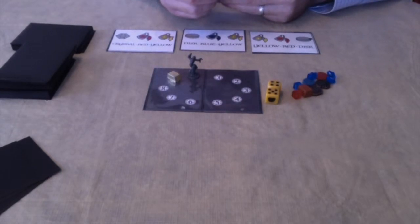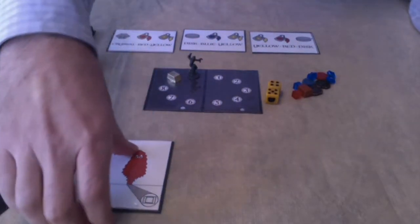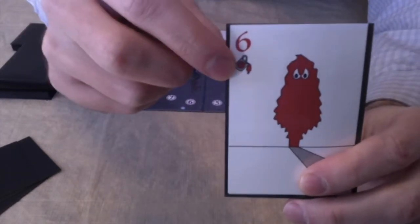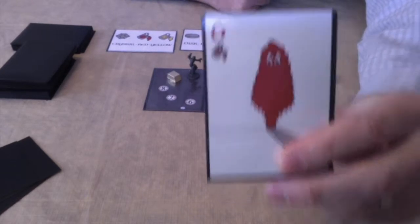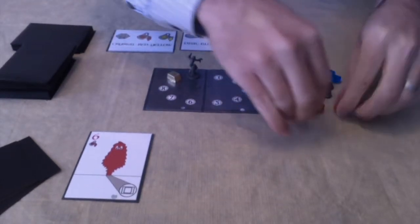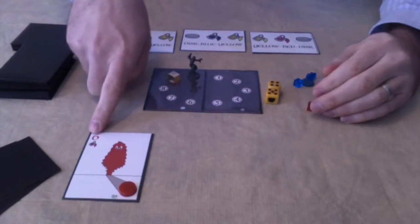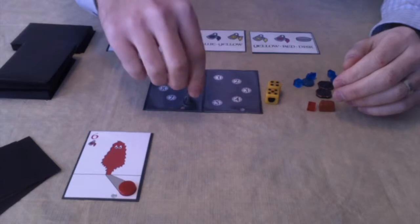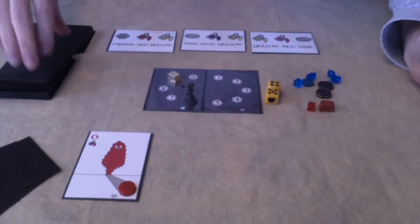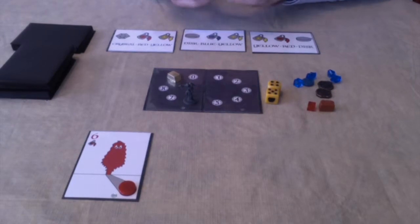The player with the most ghostbusting experience goes first. They're going to pick one of the cards from their hand to play. Almost all of these cards have a PKE level — that's their rank — and they also have a type of bit that they are inhabiting. This is a spirit that can be in any of the three red bits, so we can choose which red bit to bring into play. I'll choose the red disc. The PKE level is how much we move the tracker up. We started at zero, so we'll move it up to six and draw a new card. That will be the end of our first turn. The second player is going to take a turn in a similar way.